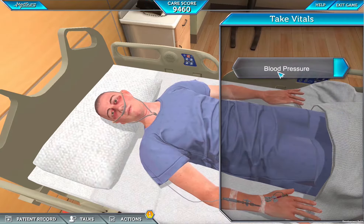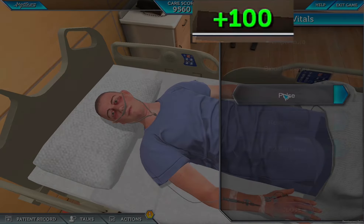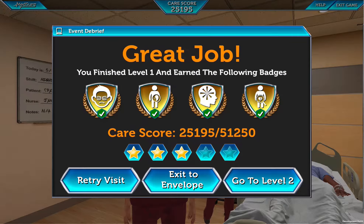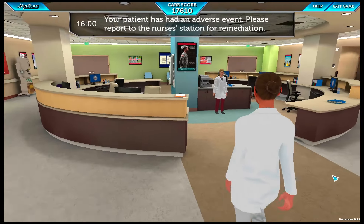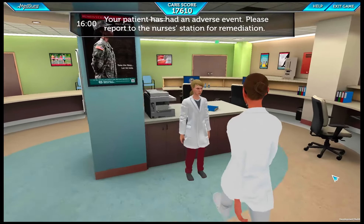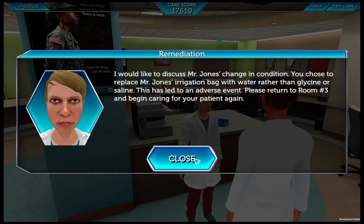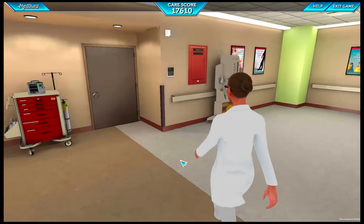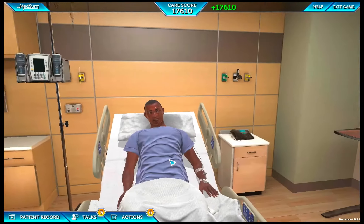You will earn points for each task you perform correctly and for good decisions that you make. You will be awarded a badge. If you do something that creates an adverse situation for your patient, or do not provide the proper interventions to your patient during gameplay, a charge nurse may provide you with remedial counseling. In this case, you will forfeit all points earned for the event and will need to restart the event.